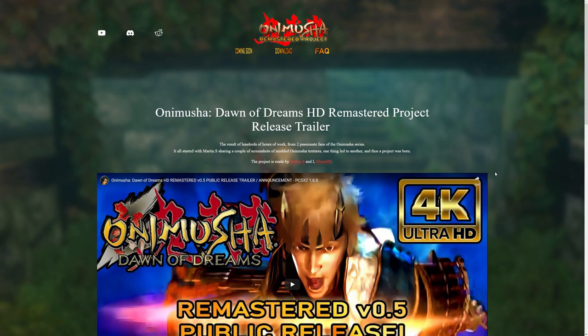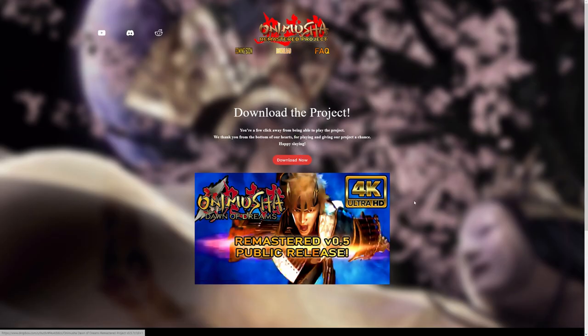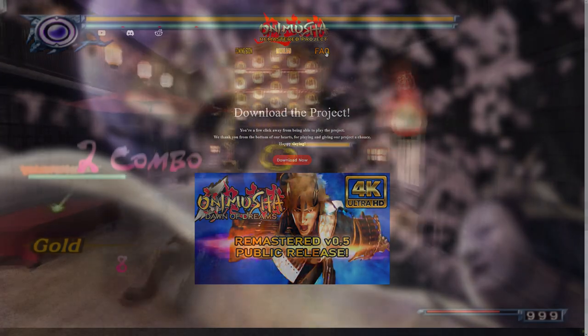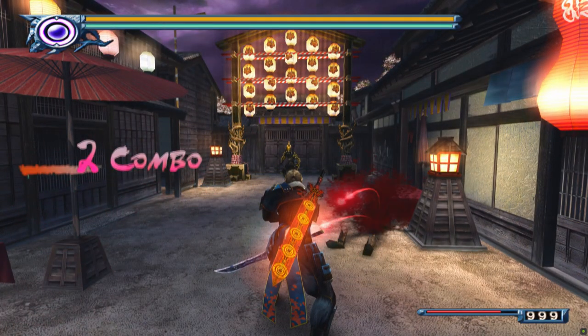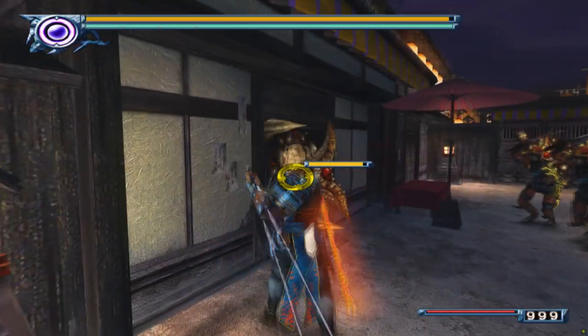From here, you want to click the download button. This will take you to the download page. From here, click the download now button. This starts the download. While we're here, make sure you check out the FAQ, or the frequently asked questions. This will contain important information, as well as a few tips in case you run into a few hiccups.